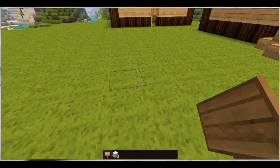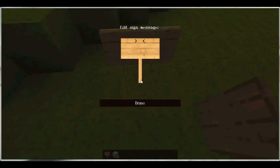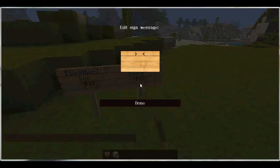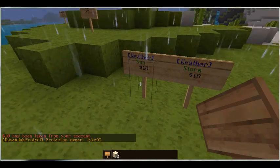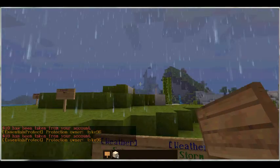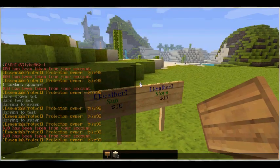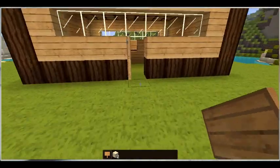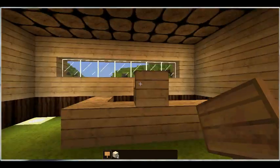We also have the weather sign. Put [weather] on the first line, then 'sun' for sunny weather, costing 10. Make another one for [weather] 'storm', also costing 10. Click the rain sign and then the sun sign. Rain does take a moment to clear — not sure why, but it does.